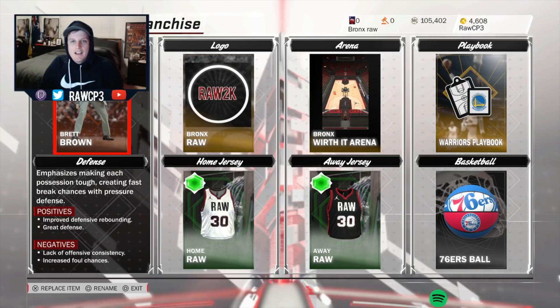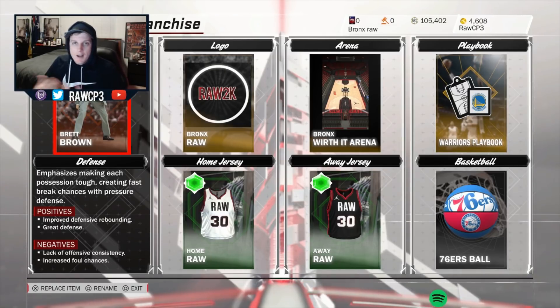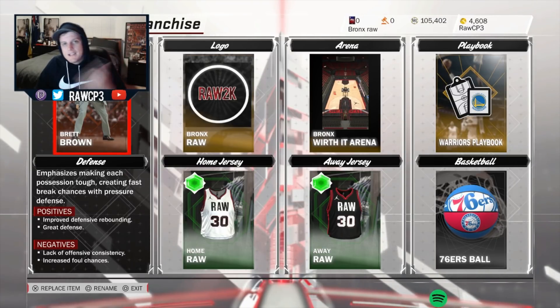And there you have it, guys - that's my second playbook tutorial. I know you guys had a lot of help with my Magic playbook tutorial, and I've noticed in Supermax everyone seems to be running it now, so I thought I'd put some variety out there and put the Lakers and Warriors playbook out. I hope this helps you get some more dubs in Supermax, and I hope you get your pink diamond Vince Carter. If you did like this video, please leave a like, a sub, and hit that notification button. I'll see you on the next one - peace.